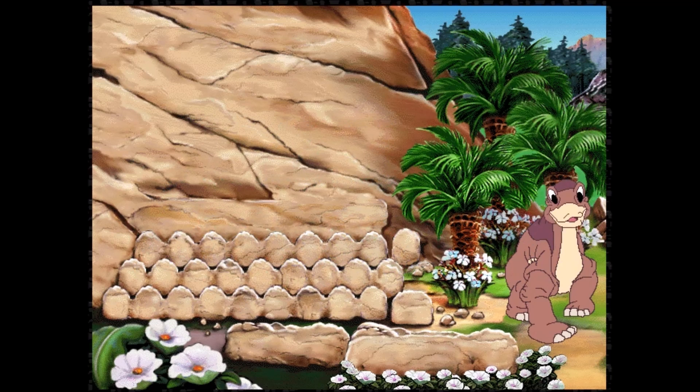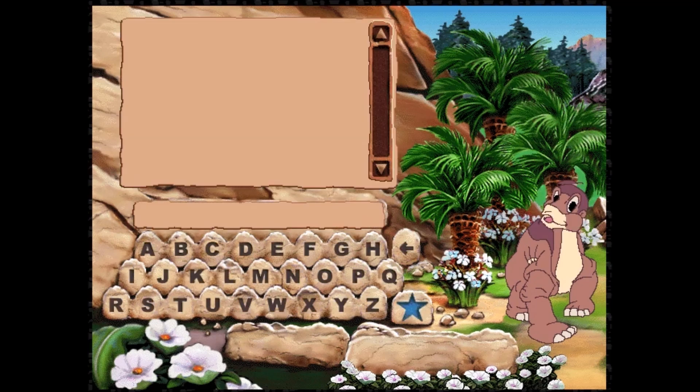Hi, I'm Littlefoot. Welcome to the Great Valley. Before you can go on adventures with me and my friends, you need to sign in. Enter your name by clicking each letter. When you're done, click the star. Alright, I'll enter my name. Arglethompf? I think I spelled it correctly.